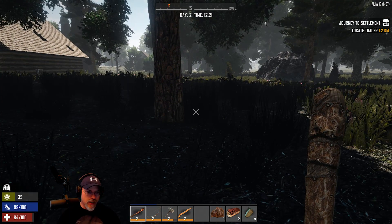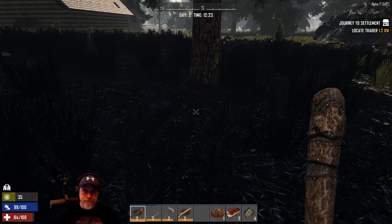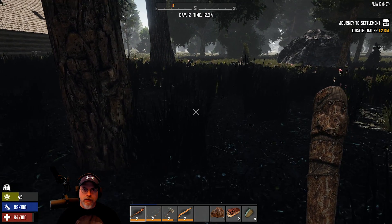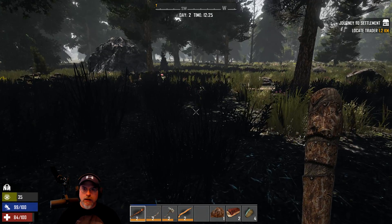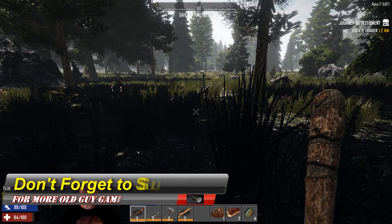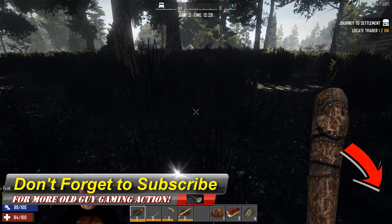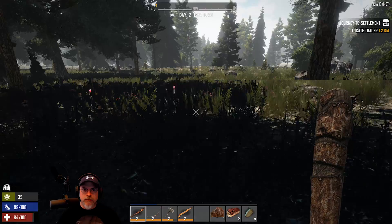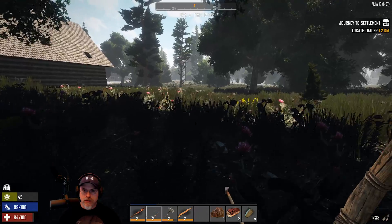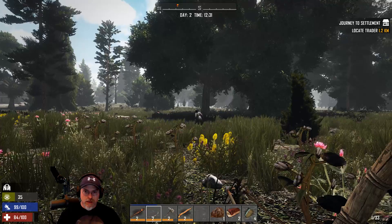We just lucked out and found another pig, so our stamina cap is pretty much almost all the way to the top, and our health is in pretty good shape too. We're going to save the last piece of meat on our toolbar for later and keep trying to work our way to the trader. There's a little girl zombie there — one at a time is hard enough, trust me, without getting more.